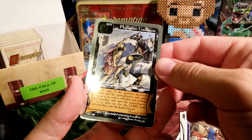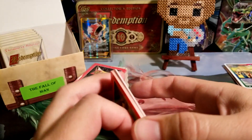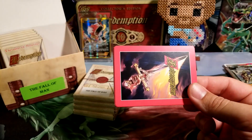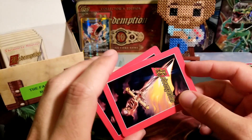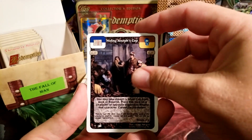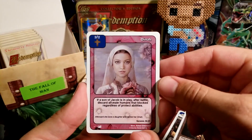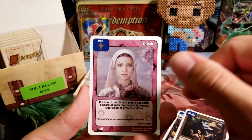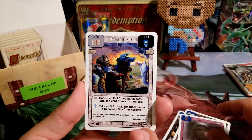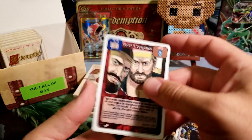Philistine Garrison — I pulled one of those last week, I think. And while it's not a Grapes, it's still a decent card. Hiding Joseph's Cup, Pit of Dothan, Dinah — I love those borders, I call them the pretty borders, the ones with flowers. Pillar of Salt again, and Deceit and Vengeance.